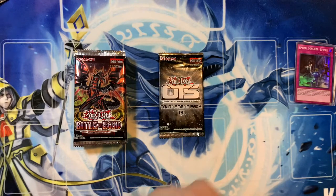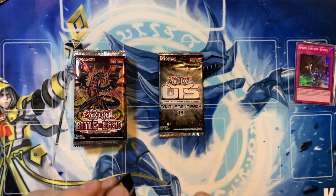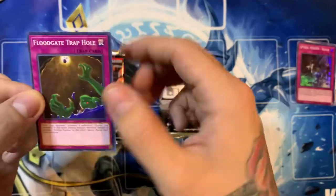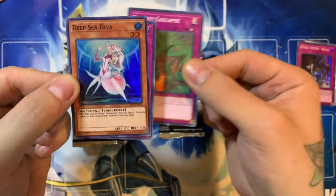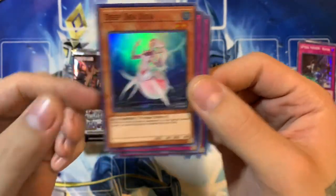I actually have my camera inverted right now, so I got to get used to putting the cards up properly. We have Floodgate Trap Hole, Gravity Collapse, and Deep Sea Diva. Hey Kyle, if you still need that Diva, I got you son.